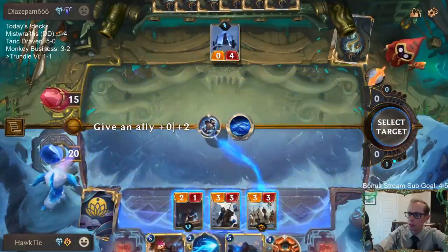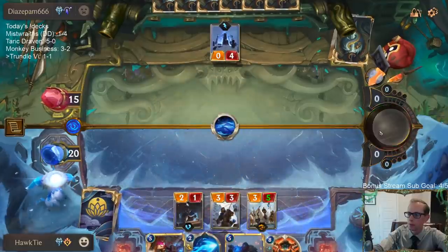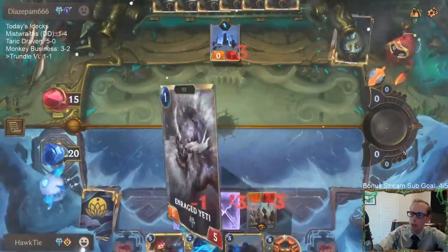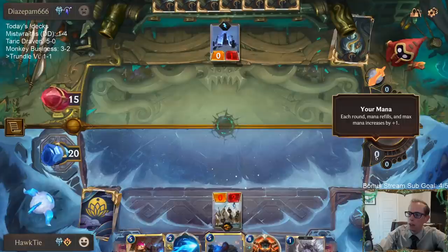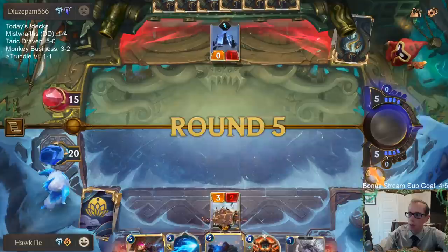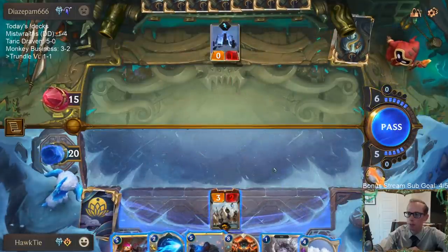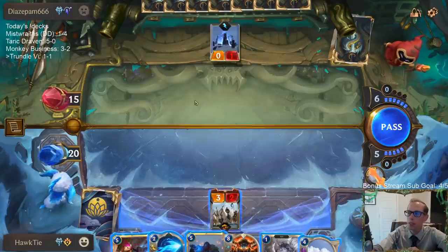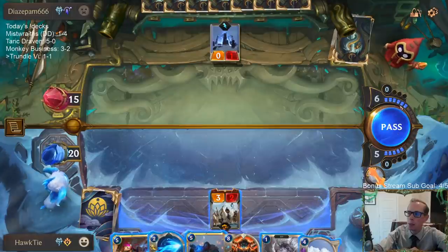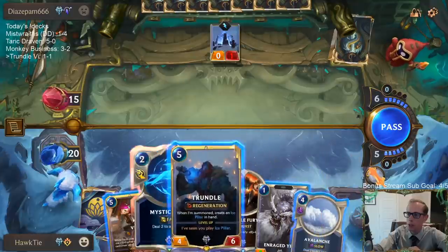This is your mana over here — you start with one mana on turn one, two mana on turn two, three on turn three and so on. There is ramp though — that was turn four and my opponent played an eight-mana spell, because if you don't spend mana it gets saved. You can save up to three mana that you can use on spells only.